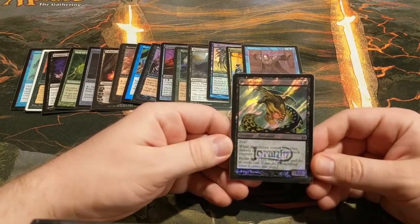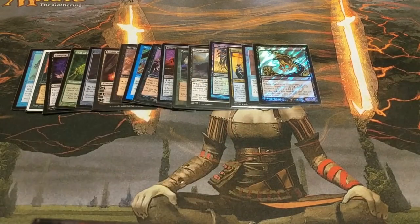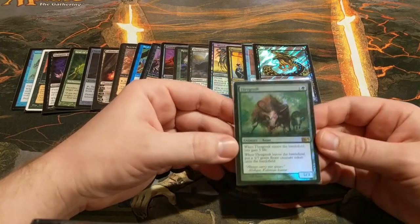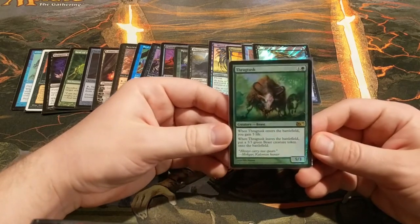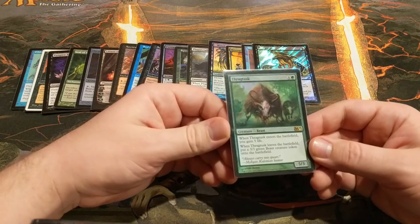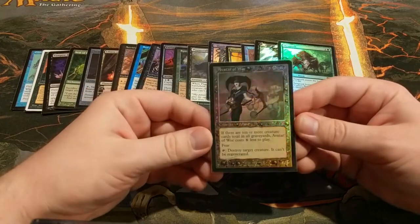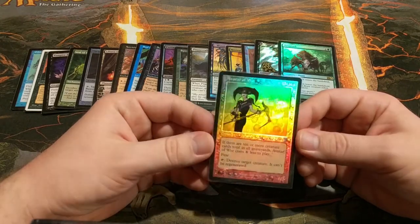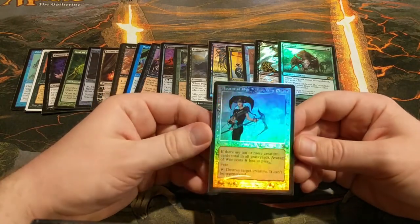We've got Shriekmaw — more single-target removal, but this time on a creature. You don't often hard cast this spell, but it's nice to have the option in case you need a blocker or something. We've got Thragtusk — this deck ends up costing you a lot of life sometimes, especially with your mana base running all those fetchlands and shocklands. Thragtusk will hopefully offset that a little. If you can get into a cycle of sacrifice and recast, you'll be in pretty good shape. This is one of the better cards to draw when you're falling behind. And we've got Avatar of Woe — eight mana is a little much, but thankfully you won't pay that very often. In big games, this basically just becomes a two-drop. Keep her back and pick off targets, or swing big with evasion. This is a classic card that finds a very good home here.